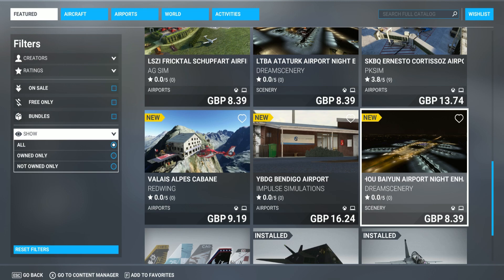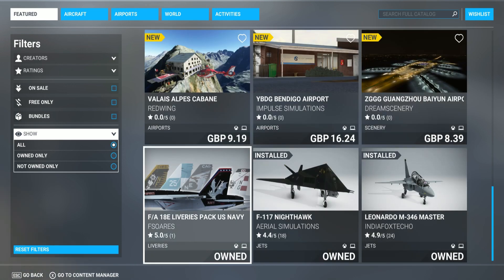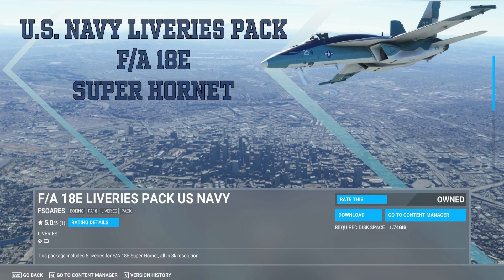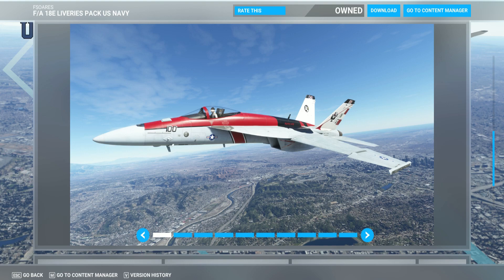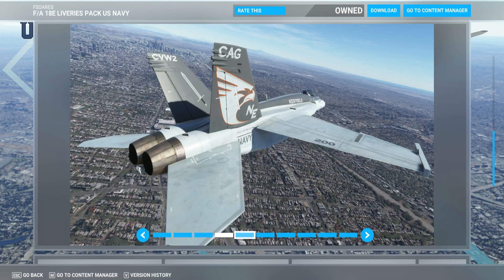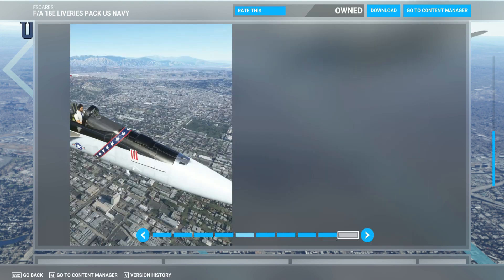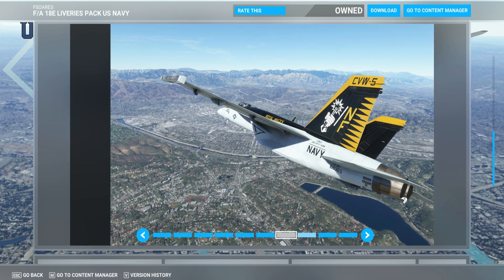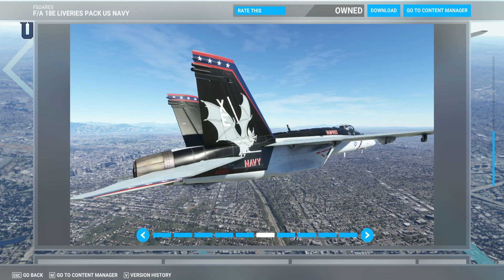Moreau 9 Enhanced at 839 — I'm not interested in that because I don't usually fly at night, but it's quite a big airport and looks very interesting. Now this F18 livery pack was on sale — maximum about 289 or five dollars. It's from F/Soares, a US Navy pack. For that price I think it's worth it. I love the F18, I fly it a lot, and the liveries look pretty cool. I bought this and showed it on Xbox — very nice indeed. I definitely recommend this one.